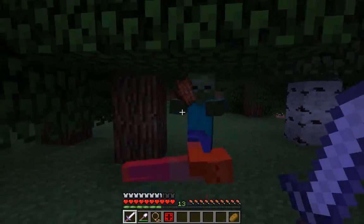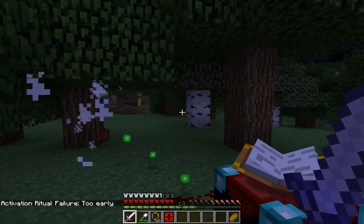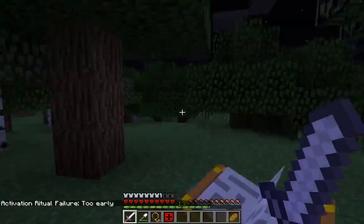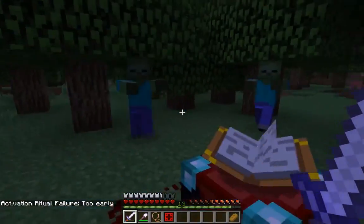There we go. I don't want this activation ring. Oh, you can use zombies as well. As soon as these mobs keep coming at me I might end up sacrificing one of them. Oh my gosh, there's a lot of blood.